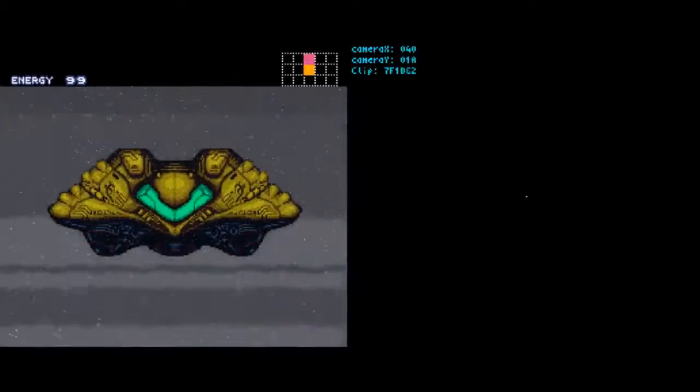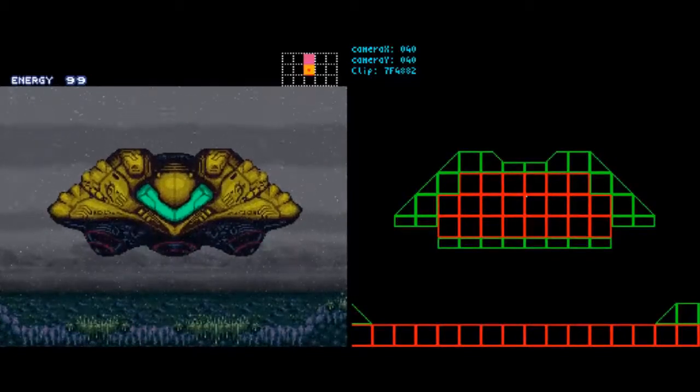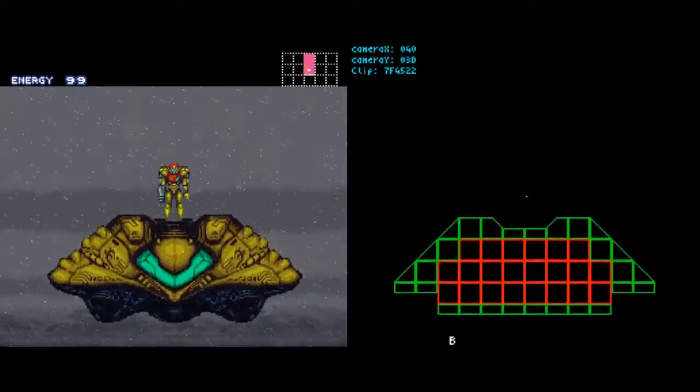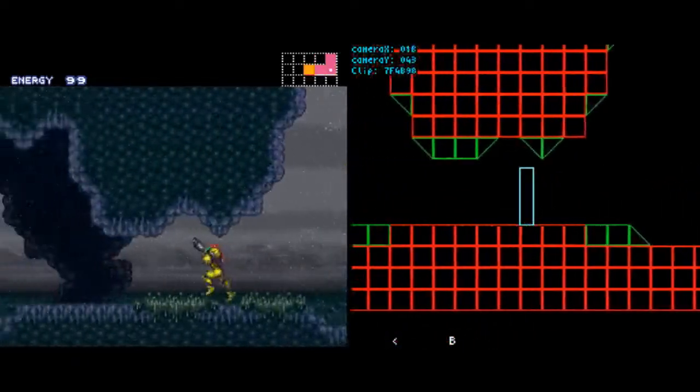The first thing to explain is where this whole thing is going. Goal by goal: the main goal, number one, is to get into the first heated room of Norfair, the one to the right of the Norfair business center, and go in there and do the out of bounds that will remove all your items.